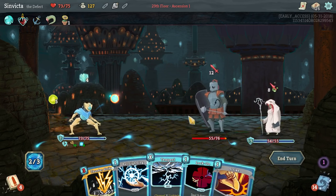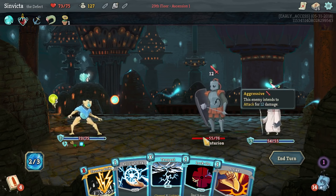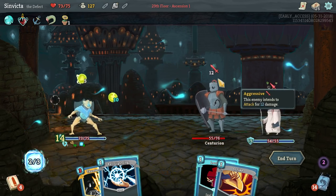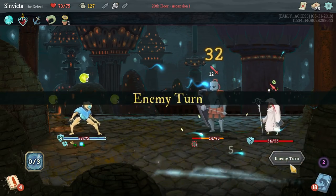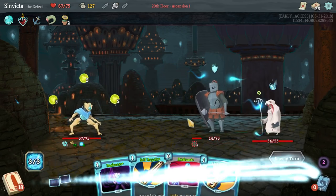All for One gets us three cards - we get Tempest, Lock On, and Ball Lightning. I get Tempest now, and that would give us two extra energy to play with. Then use Lock On and Ball Lightning. You see how powerful Plasma Orbs are - they're very nice to have.